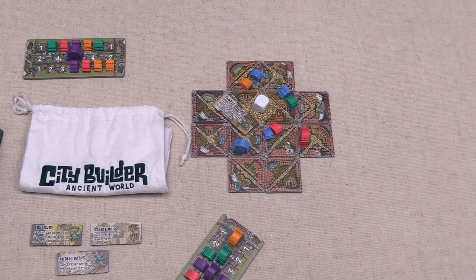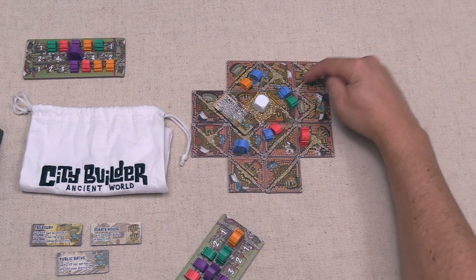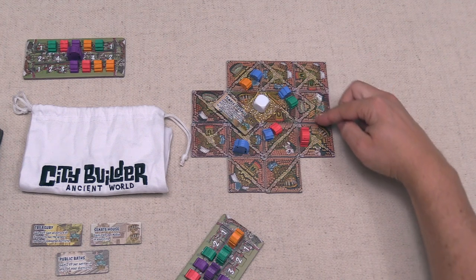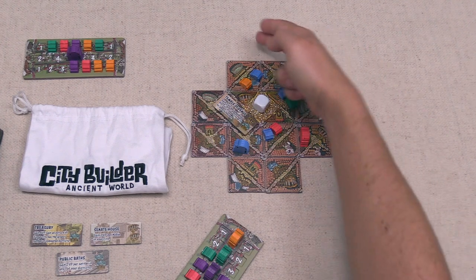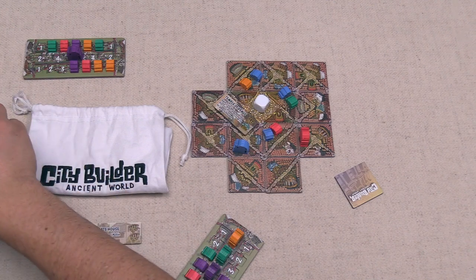The white player places a tile creating a road that will lead the district to the right and another up to the top. They discard one tile and draw two more from the supply.